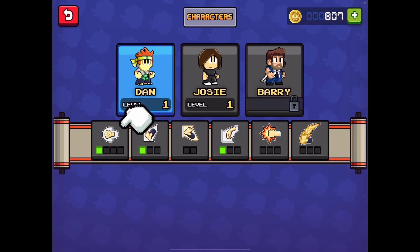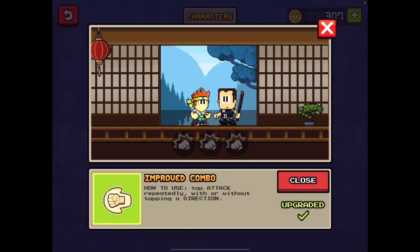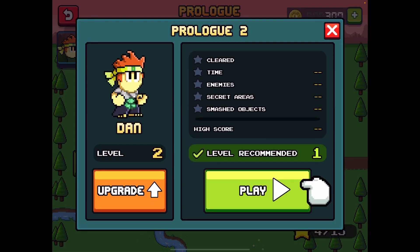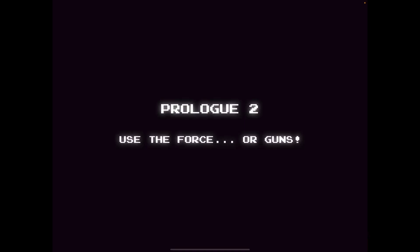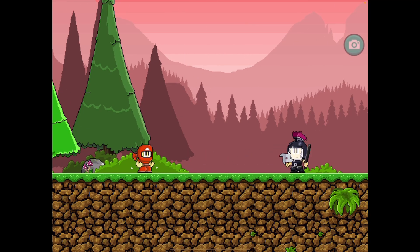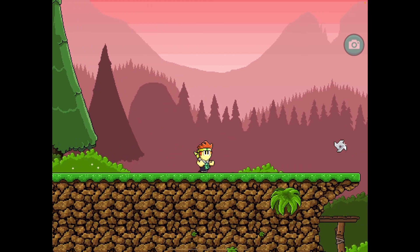We can upgrade for 500 — I'll just call them dollars. Let's go to the prologue. We can use force or guns. The ninja is fighting the helmet guys — I think the ninjas are on our team.